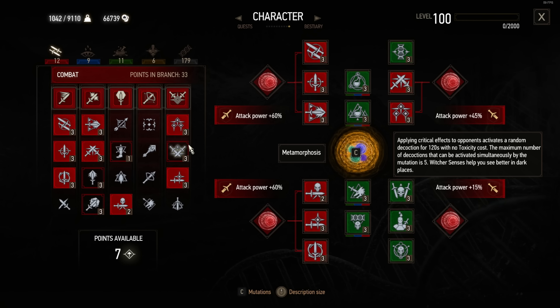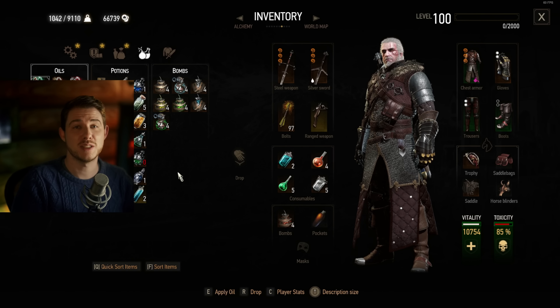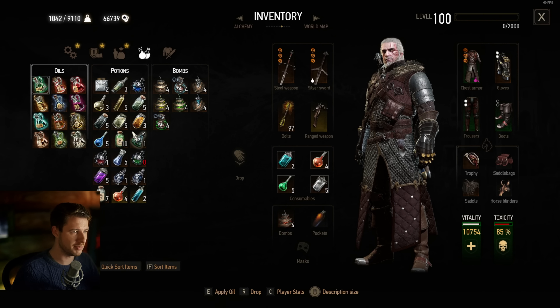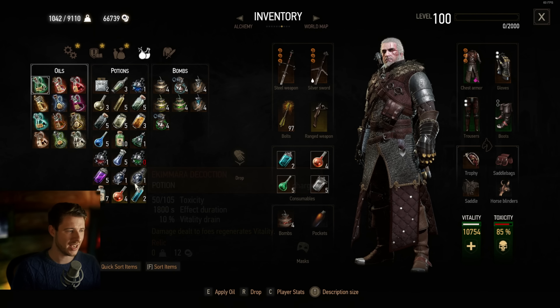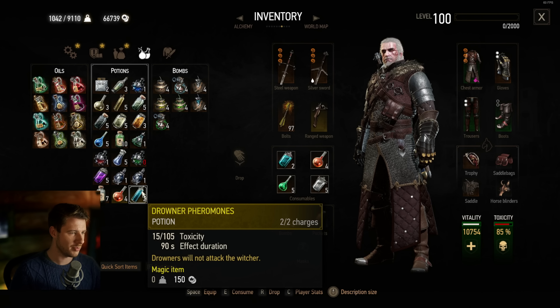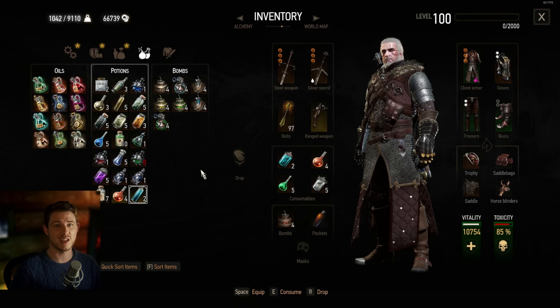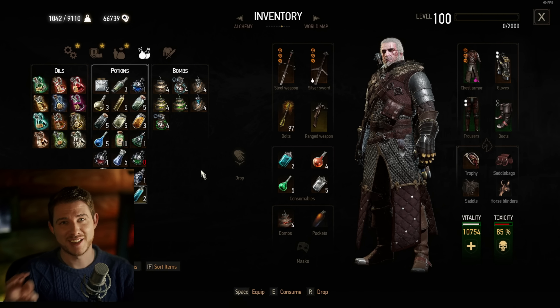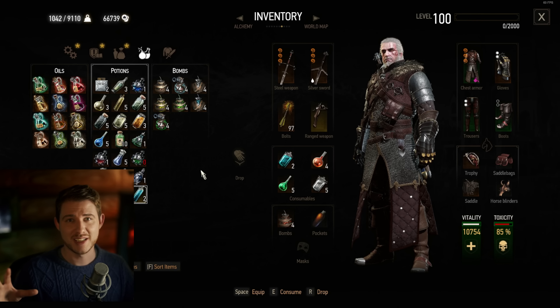There's something special about this build — it activates a random decoction, and we can trick the game to pick the decoction we want. Option one: drop the decoctions you don't need. You can see Drop is R — go over it, drop it and it's gone forever. That's quite a problem because crafting these requires very rare mutagens and you won't be able to craft them anymore. Big warning at this point — don't tell me I didn't tell you. You will lose them if you don't make a manual save game, and don't overwrite it.